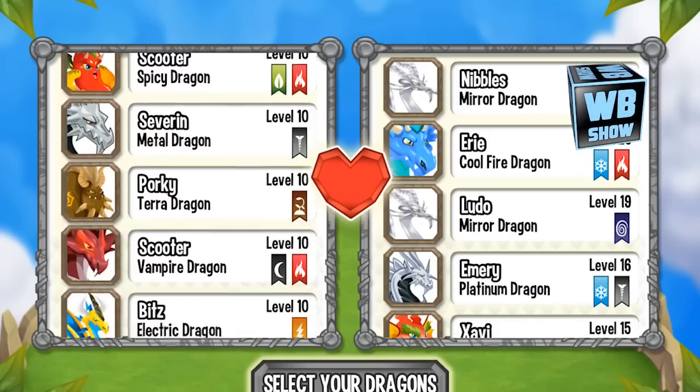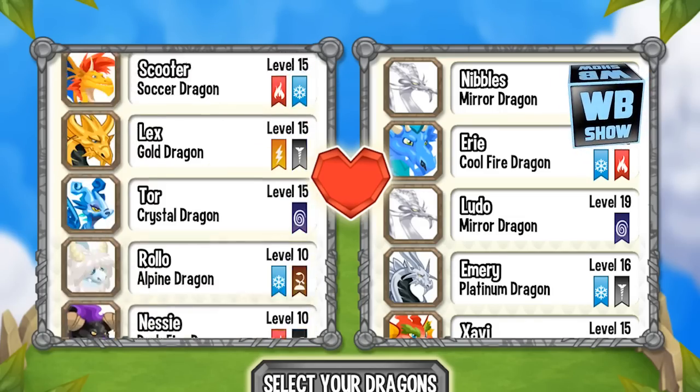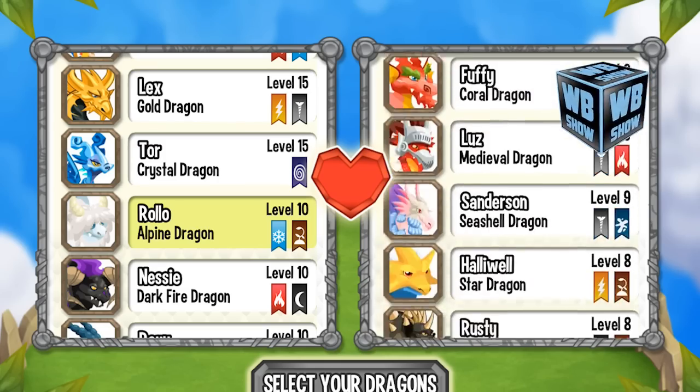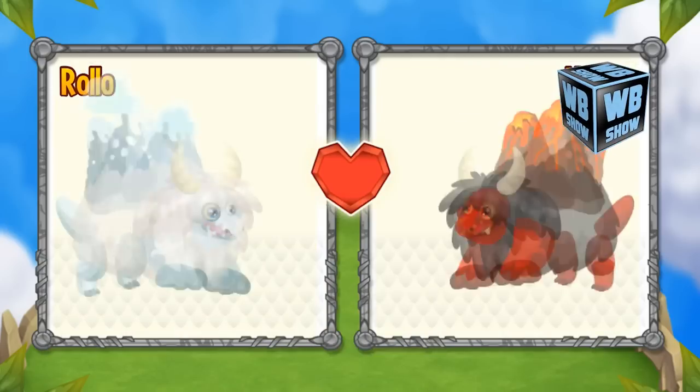Let's look at the description about this dragon. It says: 'If you thought northern lights are incredible, wait till you see this dragon fly around on your islands. It's both cool as ice and hot as fire, and it will never get tired of huffing and puffing.'